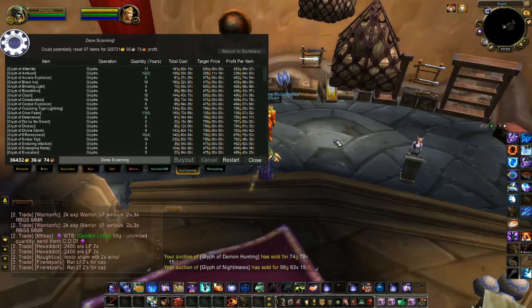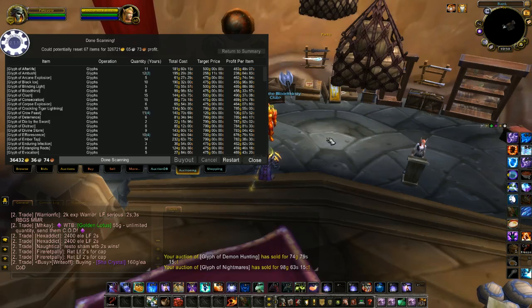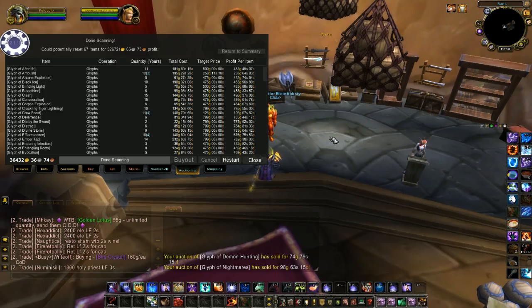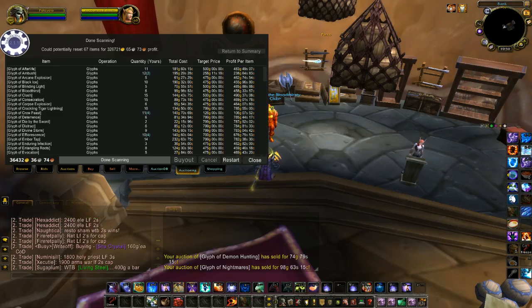Hi guys, Silent Thunder here with a quick guide on how to do a reset scan using TradeSkillMaster. Basically what a reset scan is, is buying items off the auction house as well as cancelling your items to reset the price to a higher selling price in the end.